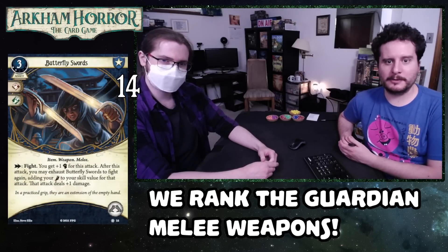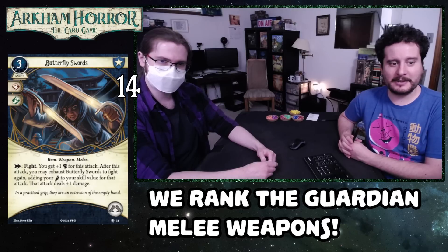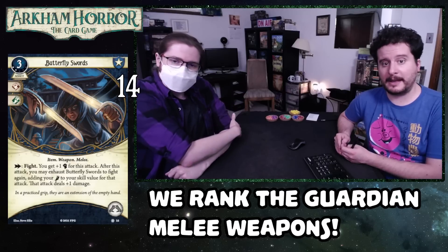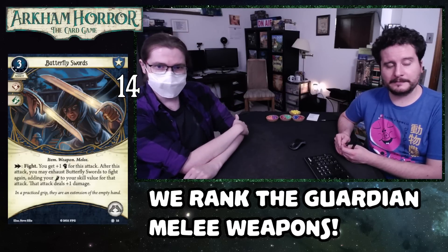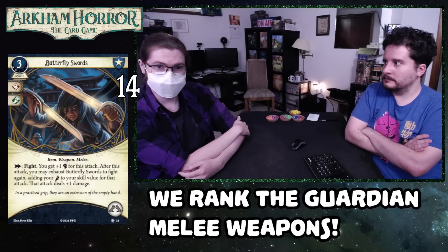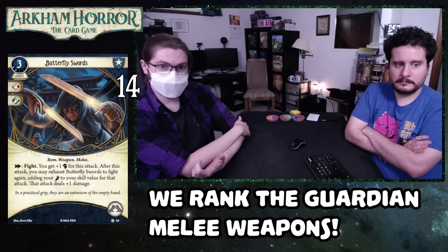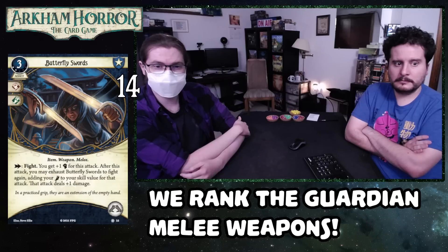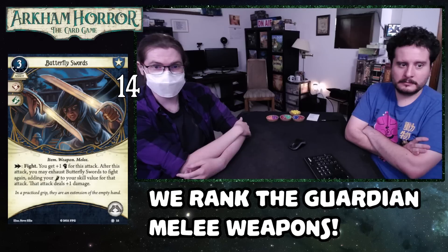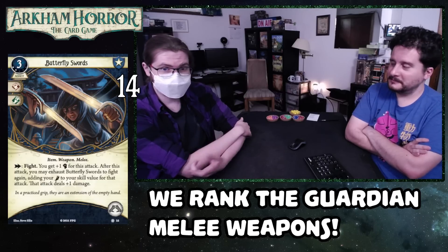Number 14 is Butterfly Swords level two. This is a three cost. As an action you fight, you get plus one fist for this attack. After this attack, you may exhaust Butterfly Swords to fight again, adding your foot to your skill value for that attack — this attack deals plus one damage. This takes up both hand slots. That's the main issue here. It is also a very convoluted way to deal an extra damage. You need to pass that second test, so on higher difficulties it's not even viable.